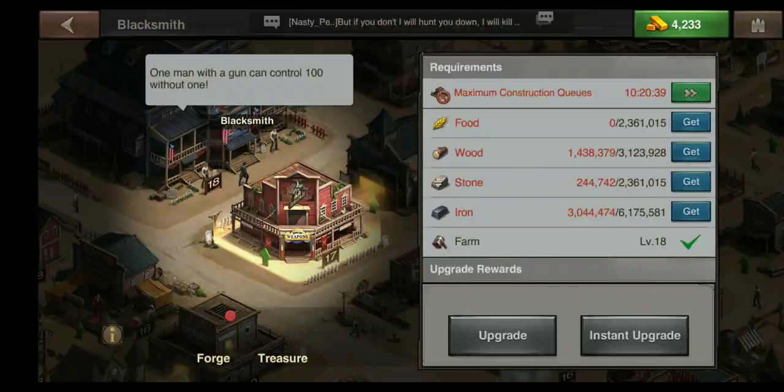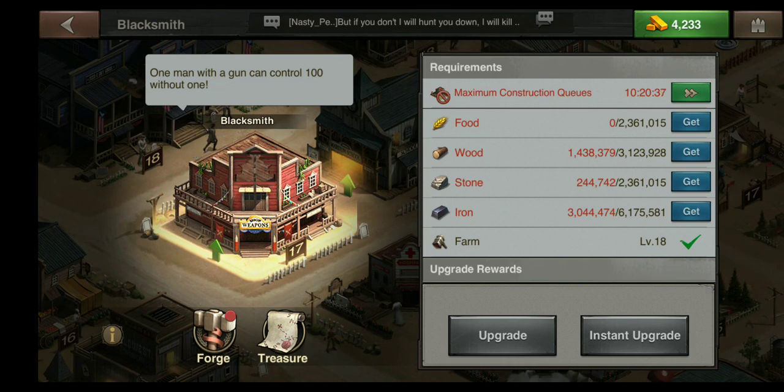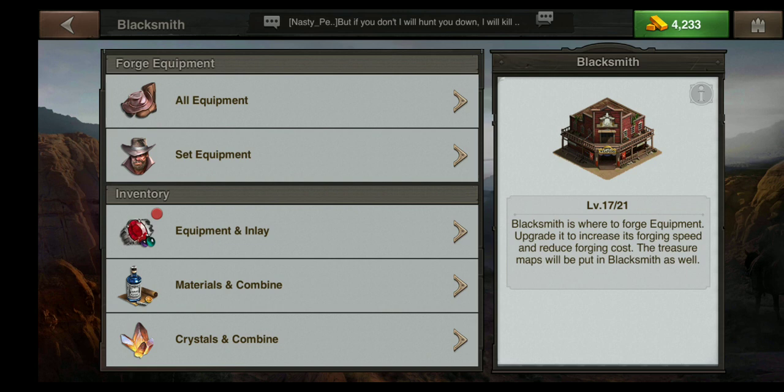You begin by clicking on your forge and clicking the forge button. When you are inside the forge you will have a specific task — whether you are looking to craft new equipment, upgrade equipment, or combine your materials.